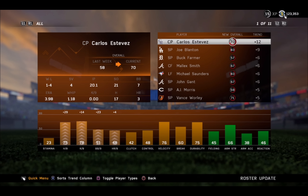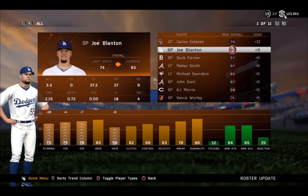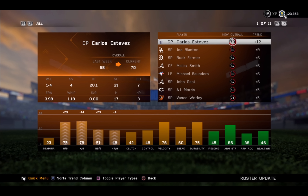Starting with just the most overall updated guys, Carlos Estevez, Rocky's closer, gets a plus 12, which just kind of puts him as a real closer now.